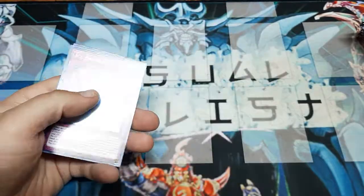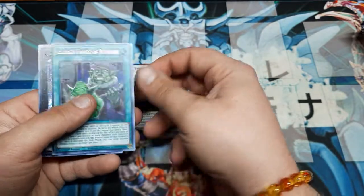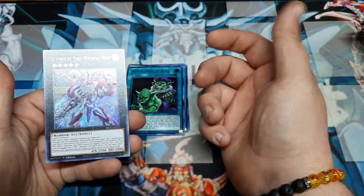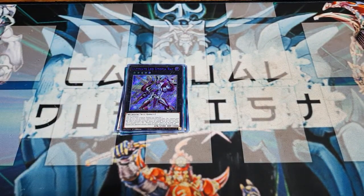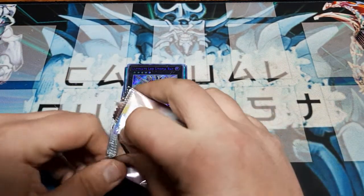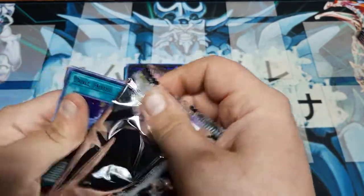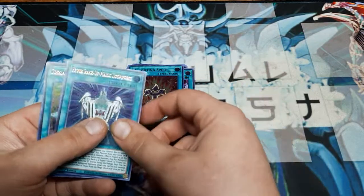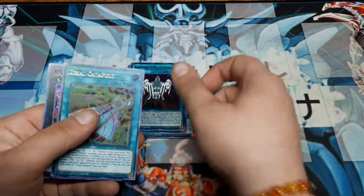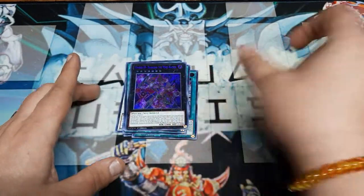Leading off, we're gonna get Ice Barrier, Zexal Field, Thought Ruler Archfiend, Hidden Fangs of Revenge, Ultimate Leo Utopia Ray — kind of cool. Next up we're gonna get Dollhouse, Fai, Fighting Spirit, Hyper Rank-Up Magic Utopia Force, Zexal Catapult, and Diabolosis the Mind Hacker.